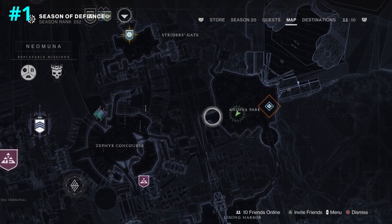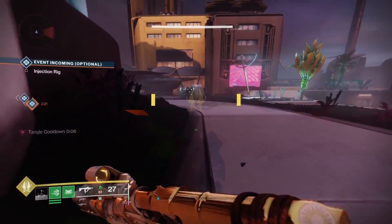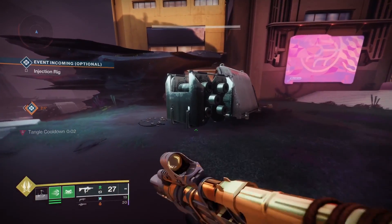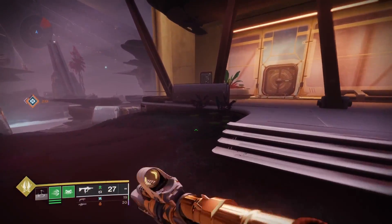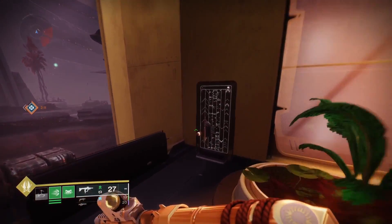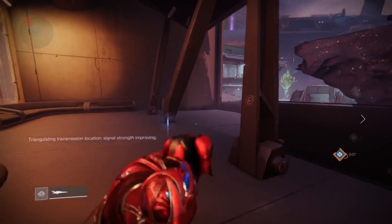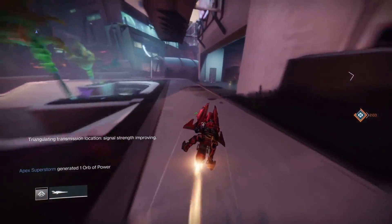Hey guys, the Shadow Legion surveyed portion of the triumph — I know three locations for this: two in Ahimsa Park and one in Liming Harbour. They won't always be there. The best thing to do would be to check the three locations that you'll see, go to Orbit if they're not there, load back in, and hit the three locations again.